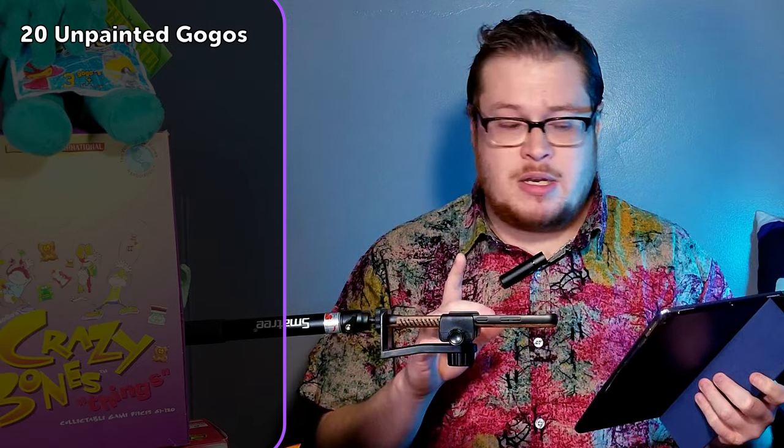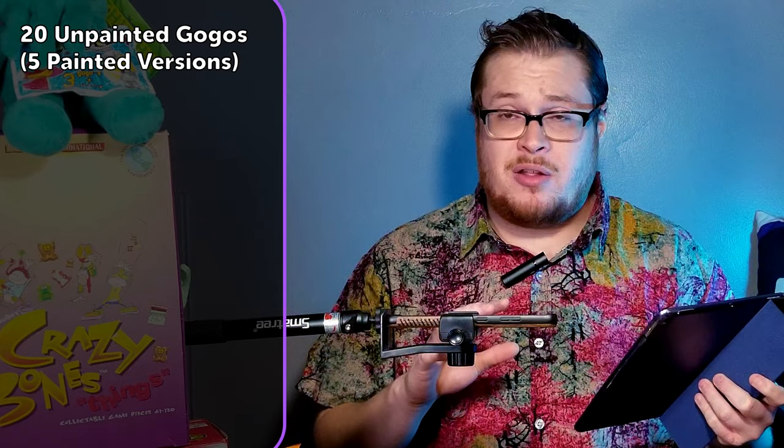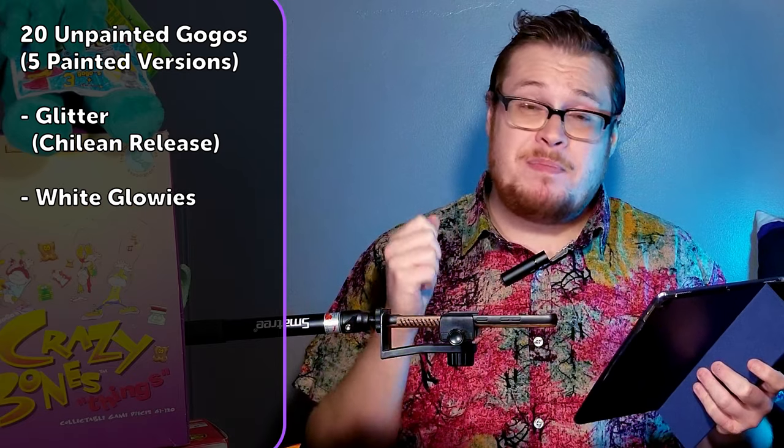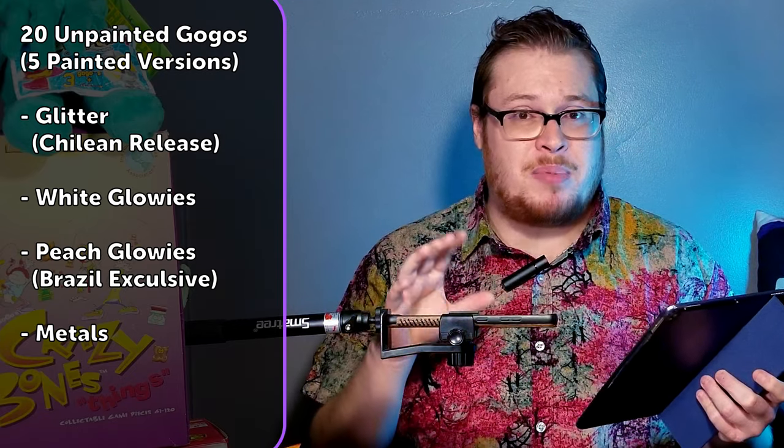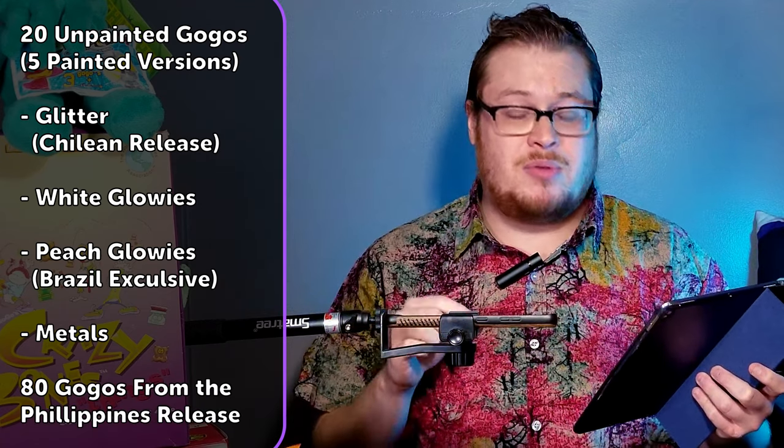Some information on the Mega Trip Brazil edition: this is coming from the Crazy Bones Discord. Imook from the Crazy Bones Discord sent me a message with good information about the Mega Trip Brazil release and what to expect. There will be some unpainted gogos in this release — at least 20 different unpainted colors for each gogo and five painted colors. There are glitter gogos, white glowies, and peach glowies, which will be super awesome to find. There are also metals with blends of copper and silver, and the 80 gogos from the Philippines release are included here too.